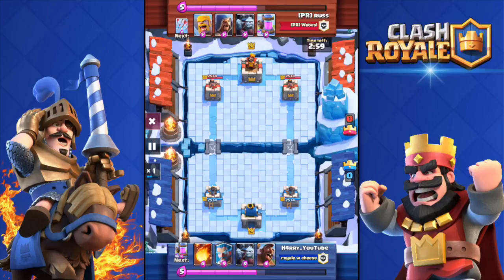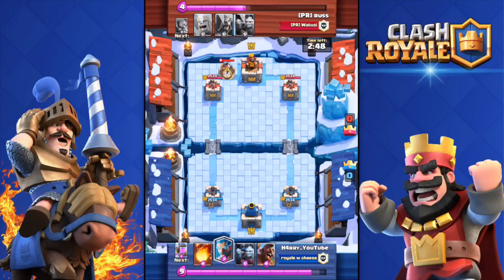It was against this guy, P.R. Rush — okay, weird name. He's level 9. I'm in the Frozen Peak Arena; I'm not pushing that hard to Legend Arena, but I will soon. Don't worry, I will get there.